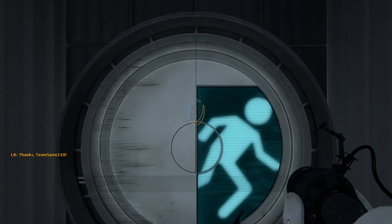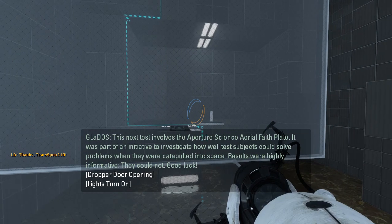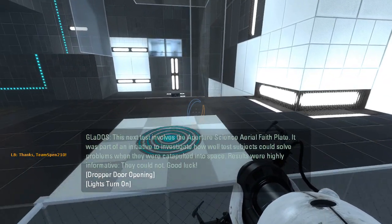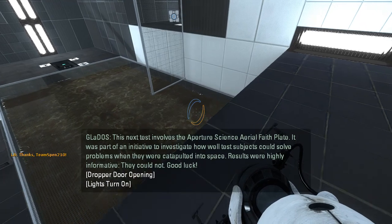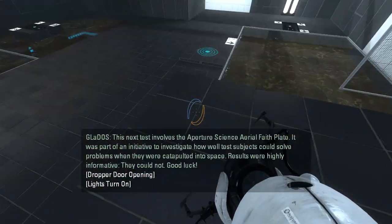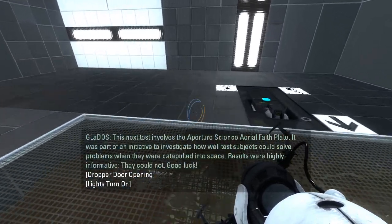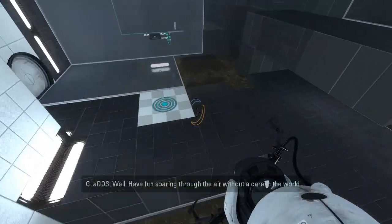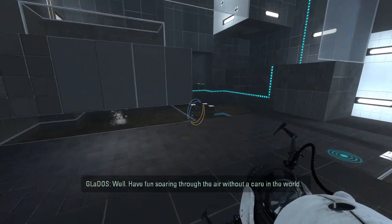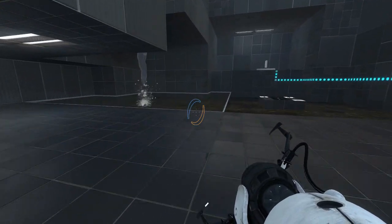Alright, let's get started and see if we can figure out what Gel Gel is. This next test involves the Aperture Science Aerial Face Plates. Yes, I know GLaDOS. It was part of an initiative to investigate how well test subjects could solve problems when they were catapulted into space. They could not. Results were highly informative. Good luck. Well, have fun soaring through the air without a care in the world. Have fun turning off dialogue in future maps.